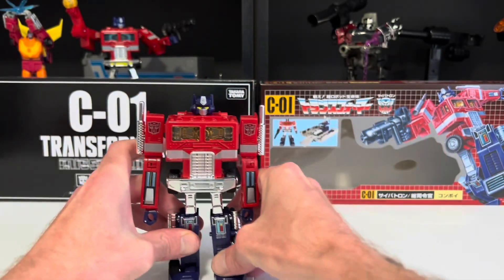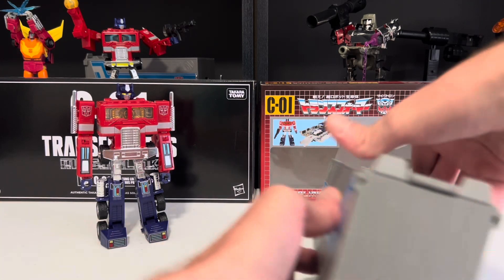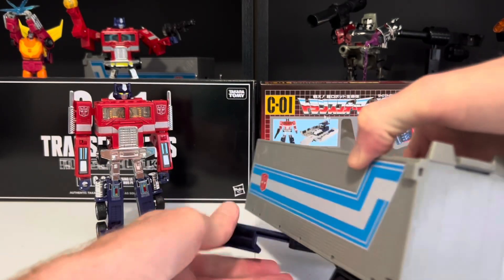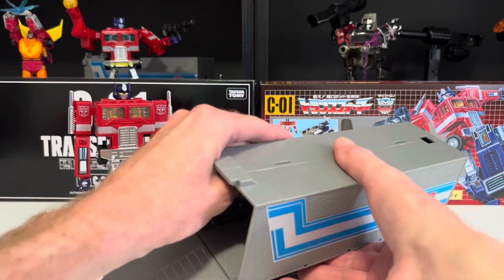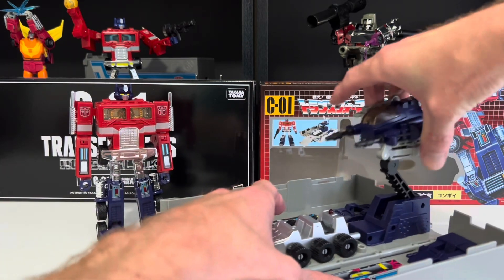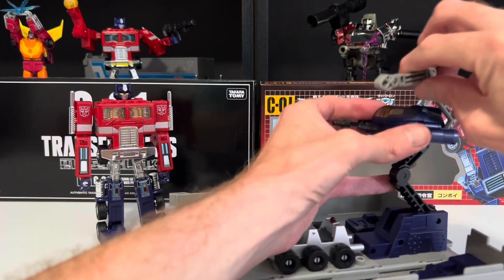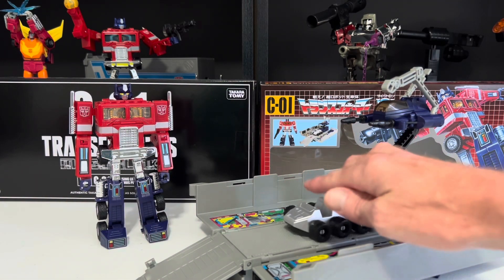But we're not done quite yet. Set Optimus to the side for a minute and bring his trailer back out here. For the two or three times we actually saw this on the show — bring these stabilizers out from the side, open up the back door, open up the sides, raise up the cockpit, raise up this antenna and this claw. And there it is as a battle station, complete with Roller here to give Optimus some ground support.